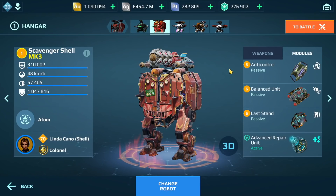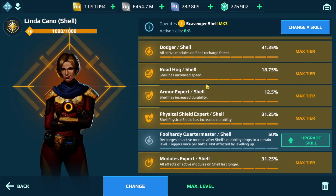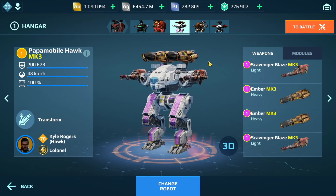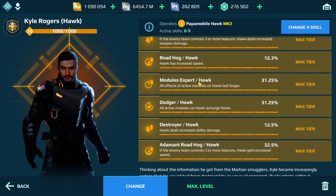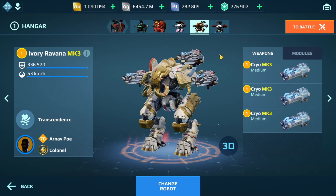I'm not sure who at Pixonic is coming up with these suggested builds, but this is definitely not one I would run. I think they need to hire me to give them suggested builds. The Hawk — not that bad actually, Ember with Blaze. I'm not sure what you guys think of these builds. I guess it was good when the robot came out. We've got the Ravana with Cryo.